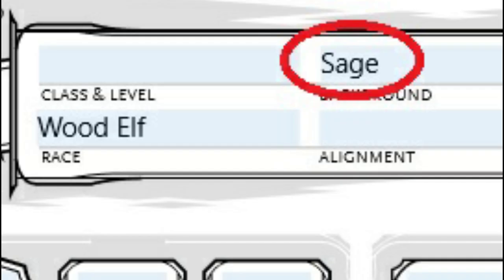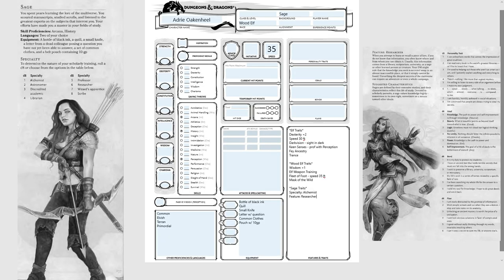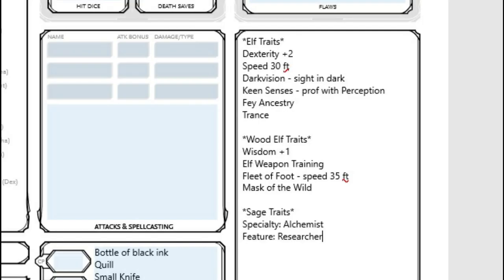The next step in defining who your character is will be their background — who they were before they decided to be an adventurer. Choices for backgrounds can be found in the Player's Handbook. So here you can see we chose the Sage background. That comes with a choice of two languages; we've chosen Terran Primordial. You want to look up what all of the languages are and choose two that you'd like your character to know. We've also written in the Sage traits, just like we did for the elf and Wood Elf traits.